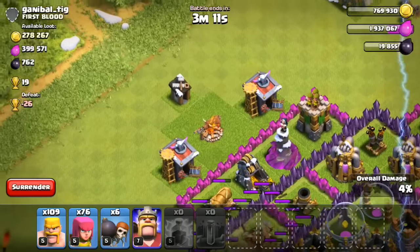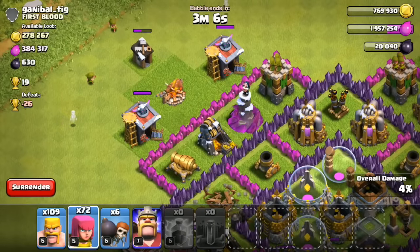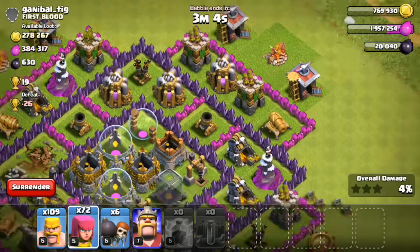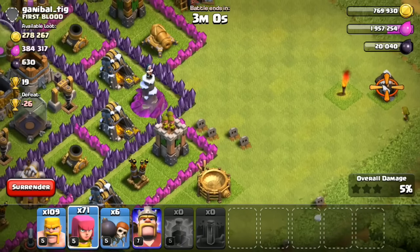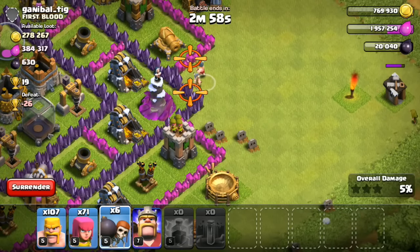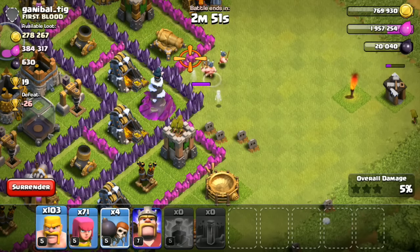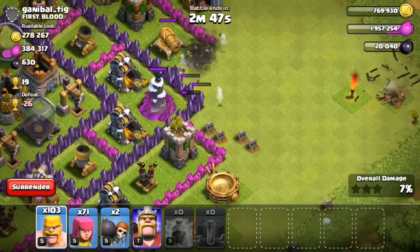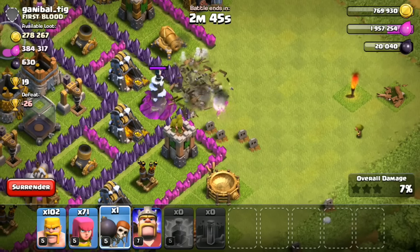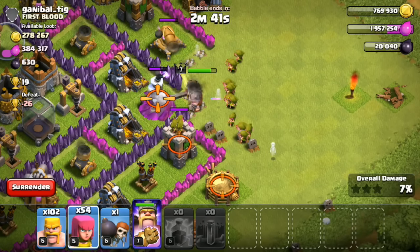As far as what I want to upgrade today, I wasn't exactly sure. Maybe some of my traps would be a good idea. Most of my upgrades are about two and a half million gold right now, so if I could get some of those 750,000 gold traps out of the way that would be pretty good — either my giant bombs which are 750,000 or my skeleton traps which are 600,000. Also I need to upgrade my Elixir storage one more time so I can finally upgrade my Pekka to level 3, which is the final Elixir upgrade I currently have at Town Hall 8.